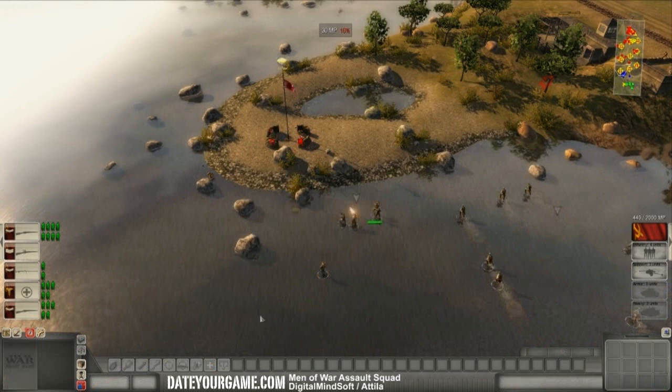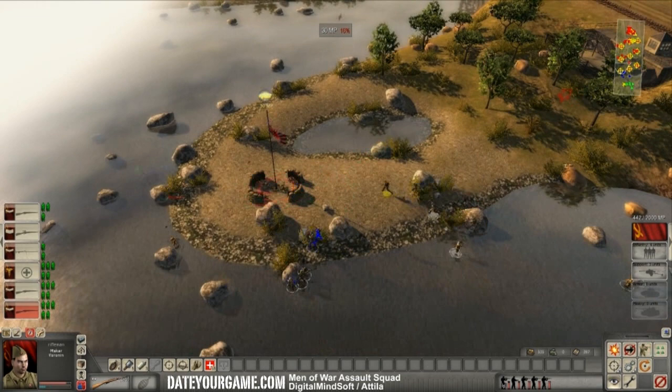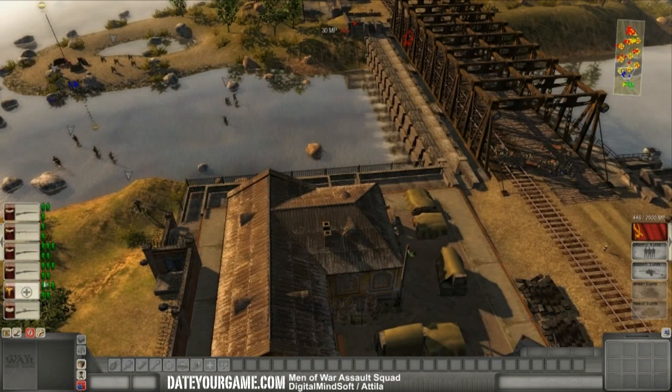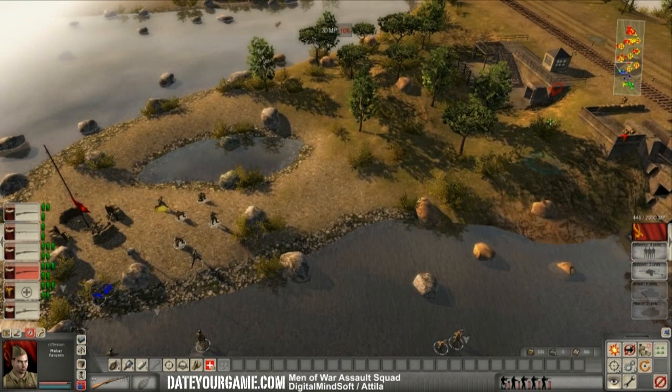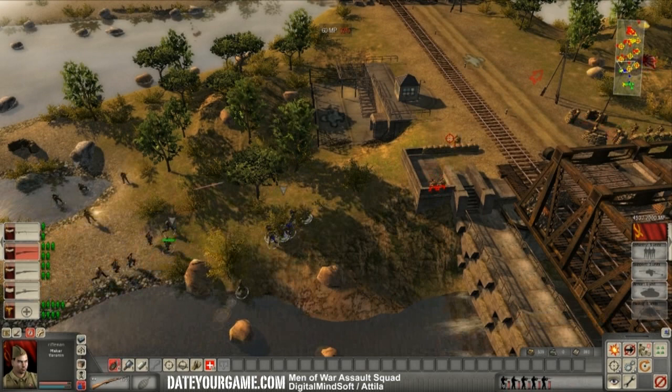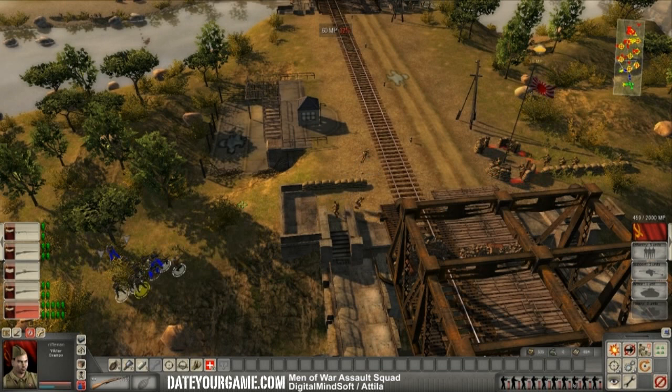Now I'll bring my sniper to the center so we can fire on the central position, because advancing on the center from here is a little dangerous — as soon as your infantry show up there, they get shot. Now let's throw more grenades.